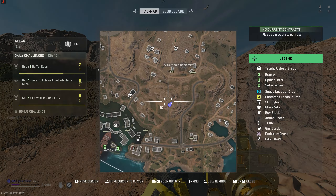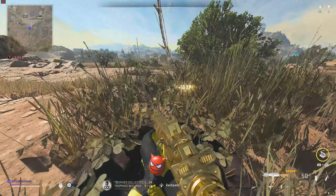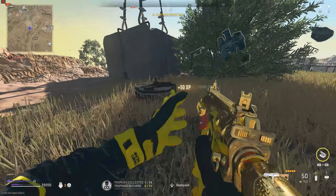Additionally, when you're done looting Seewa Village, head over to this small hill and you'll find two hidden caches that often contain killstreaks, durable gas masks, and other key items.